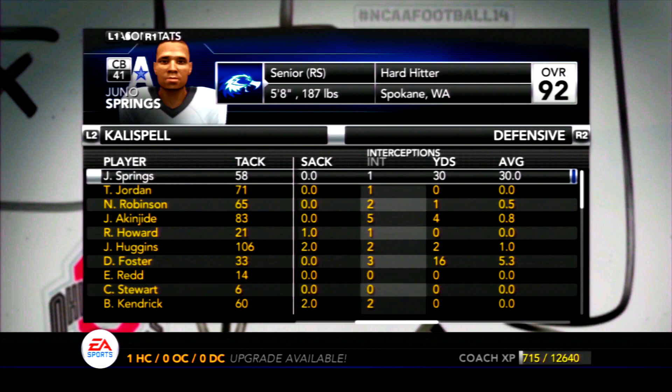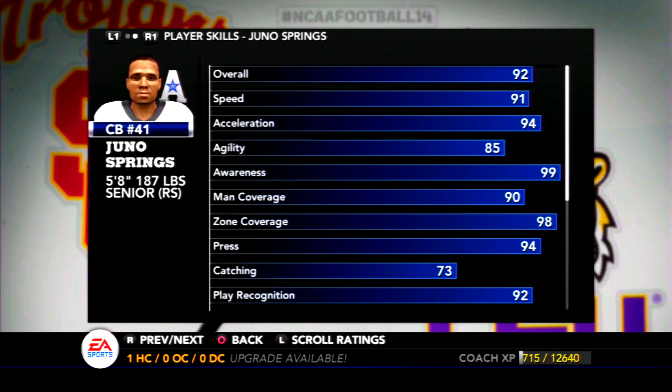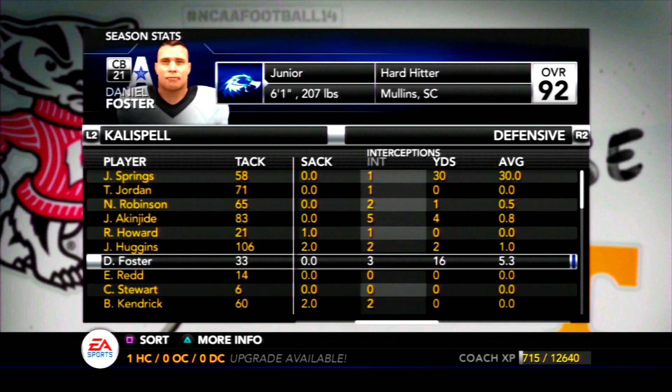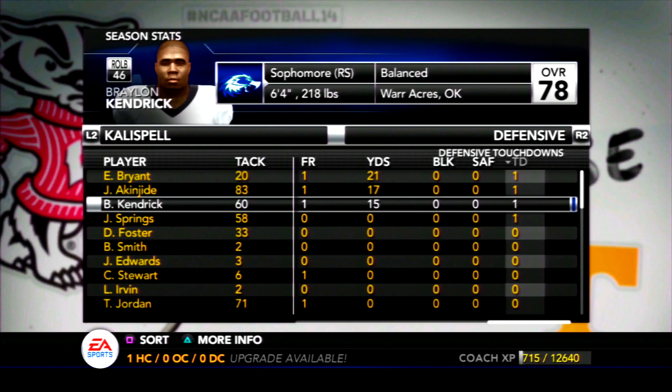Juno Springs had nine pass deflections and just one interception — he had a lot of chances. He's about to graduate after a five-interception career and I really enjoyed having him on the team. I would compare his skill set to Antoine Winfield — an undersized corner who can cover well and tackle at the same time. We're losing some secondary talent. For sure three starters — possibly four depending on what Foster decides to do. Three forced fumbles for James Huggins, two for Somerville, two for Cunningham, and we had four defensive scores.